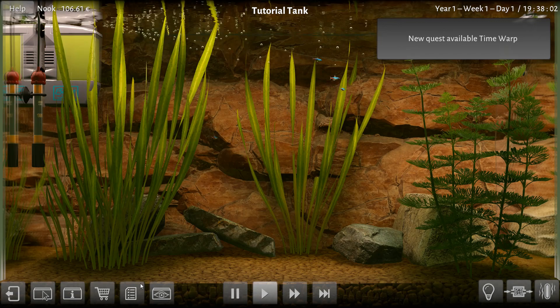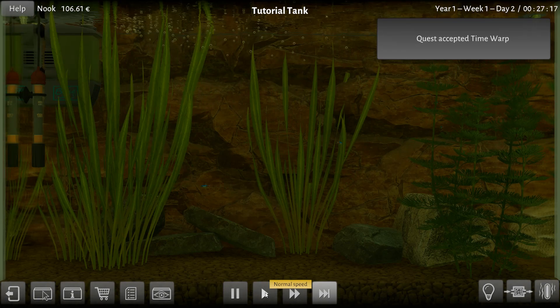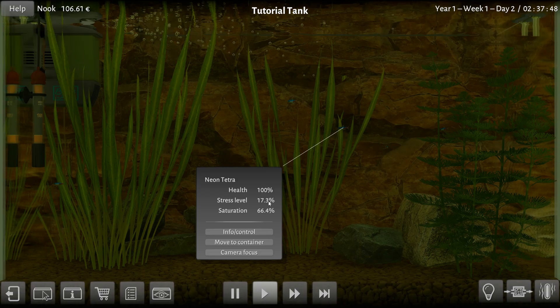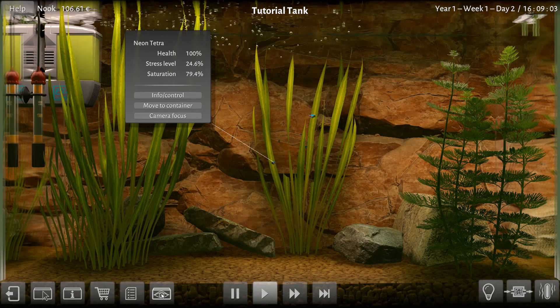Time warp. Let's go get some new quests. We got a time warp quest — if you're impatient to see how things develop in your tanks, use the time warp feature. It says do that but be cautious. We're going to use it and hope everything's okay. You guys alright over here? Stress is kind of building up. We can see saturation — I think it's like food level. Why is the stress so high?